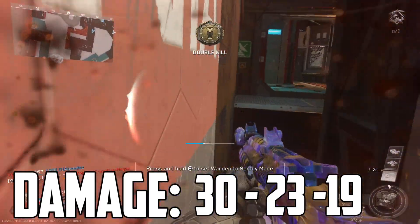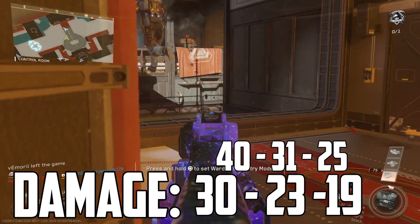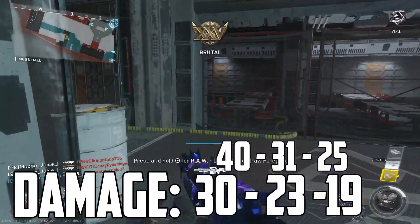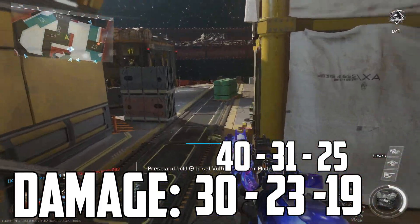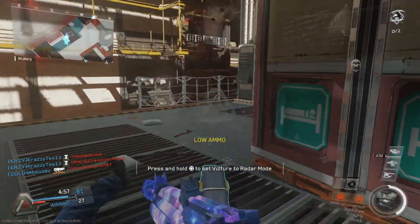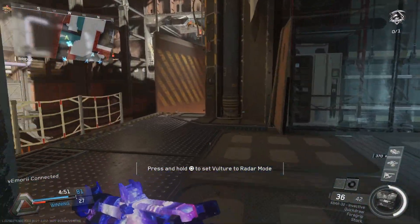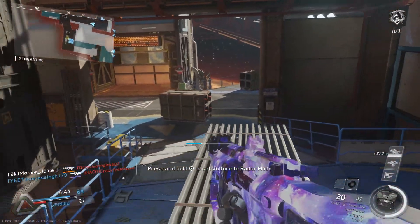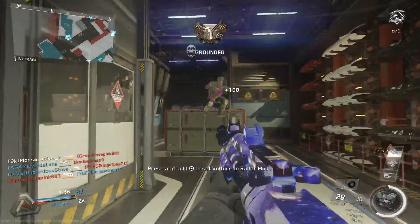With the Invective, the headshot damage profile gets bumped up significantly. Each of those numbers is multiplied by 1.35, so instead of 30/23/19, we now have 40/31/25. If you connect even one bullet to the head in any of those ranges, it reduces the time to kill by one bullet: 0 to 22 meters becomes a three-shot kill, 23 to 30 meters becomes a four-shot kill, and anything beyond 30 meters becomes a five-shot kill. Even though it helps at all ranges, it still benefits close-range combat the most because it's easier to connect headshots on closer targets.